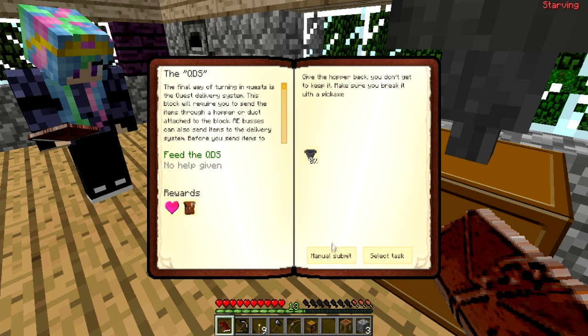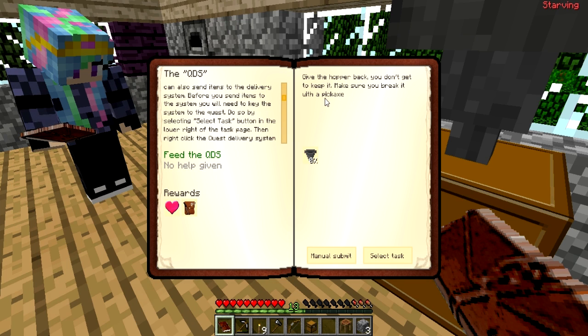Oh no, help given — find a way to turning in quests. The quest delivery system says: send the items through a hopper or duct. Okay, give the hopper back — you don't get to keep it. Make sure you break it with a pickaxe.